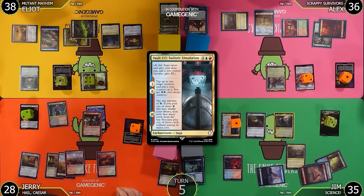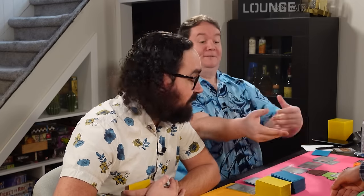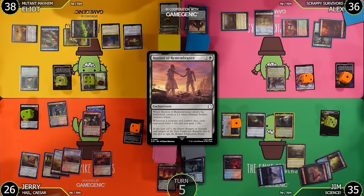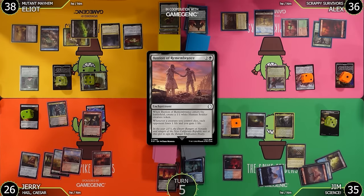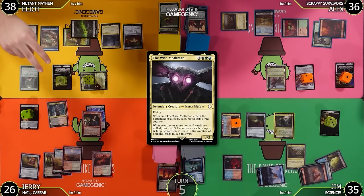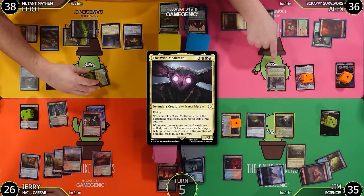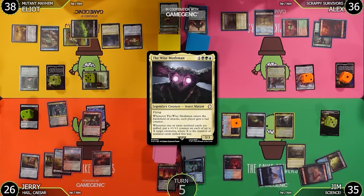Chapter three: pay any amount of energy. If I paid one or more, shuffle my library then exile that many cards from the top — I can play one without paying its mana cost. I have three energy total. I'll pass the turn. Untap, upkeep, draw — pre-combat main. I'm going to mill Assemble the Legion! Also two hits: Bastion of Remembrance. You lose two life going to 26, and both rad counters. I get one Mothman trigger — put a counter on Mothman.